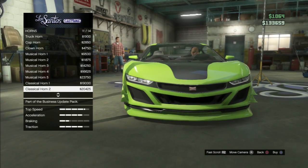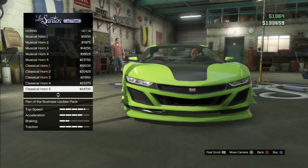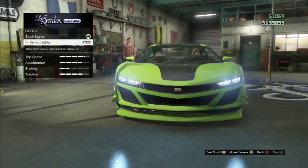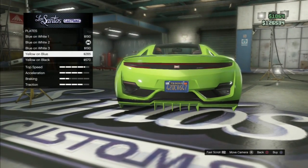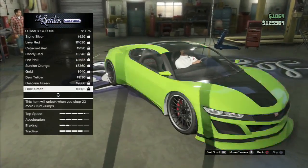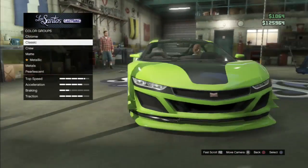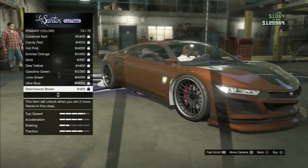I ordered my Jester in lime green because I don't have that unlocked in Los Santos Customs. I went with Xenon lights, and I changed my license plate to yellow on black because I think that looks really nice. I did look through all the colors — maybe blue would be the only other color I'd like with this, or maybe a dark red, but I really did like the lime green.